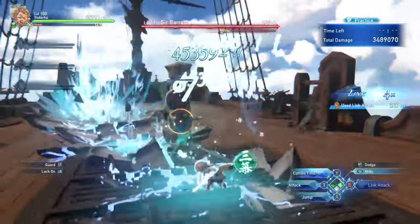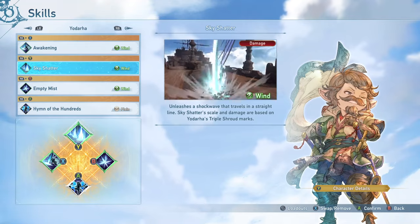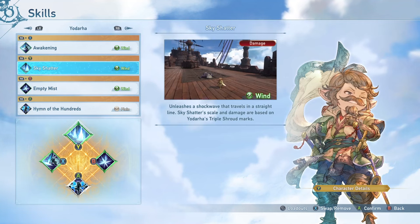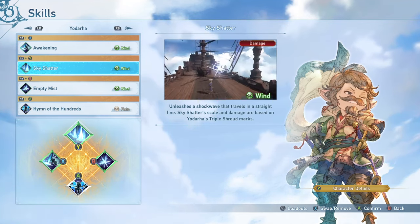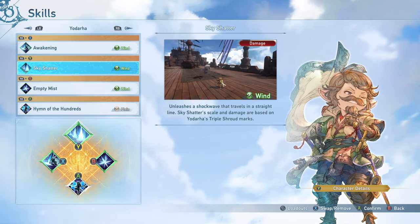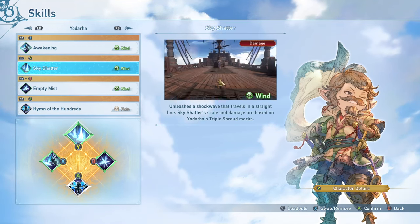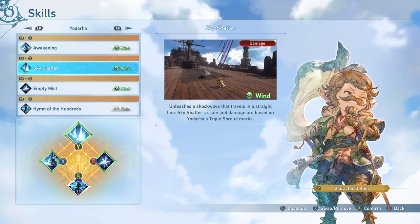Sky Shatter also has a decently short cooldown. It has some decent range on it as well, and it does more damage based on your triple Shroud Marks, and also chains into your combo finisher. It's a really nice skill that'll allow you to use skills more often if you end up running it — it does pretty decent damage as well.